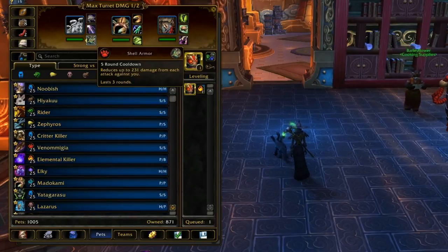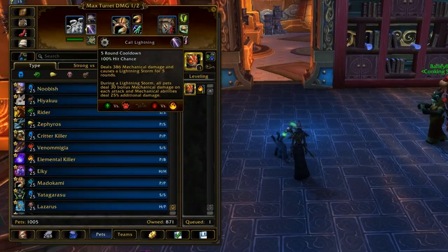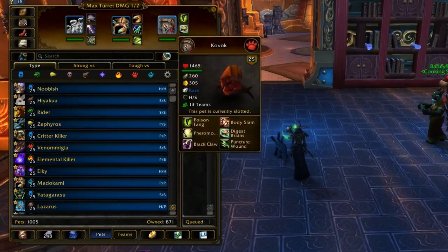So you'll be doing a little bit extra damage for the three turns you have Shell Armor on, but then you'll start taking a little bit extra damage as well. Call Lightning is really good for dots, making Hydralean really good in dot teams.